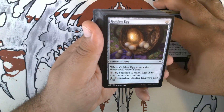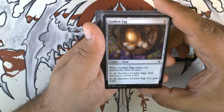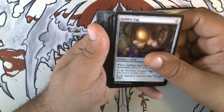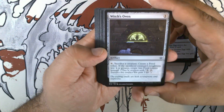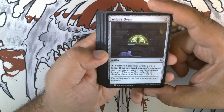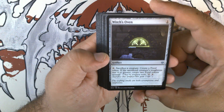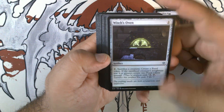We have Golden Egg — two mana artifact food. When it enters the battlefield, draw a card. One, tap, and sacrifice it: add one mana of any color. Two, tap, and sacrifice it: you gain three life. Witch's Oven — this was part of the cat combo. One mana artifact: tap, sacrifice a creature, create a food token. If the sacrificed creature's toughness was four or greater, create two food tokens instead.